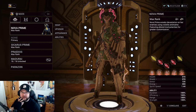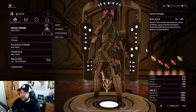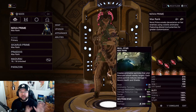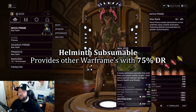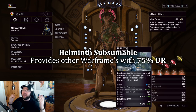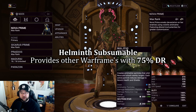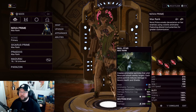This might affect builds like the Titania subsumed Null Star setup used for relic runs at low levels, but I haven't tested that yet. Regardless, this ability is looking so much better. The Helminth version does not give 90% damage reduction — it gives 75%, similar to Mirage's Eclipse when subsumed to others.